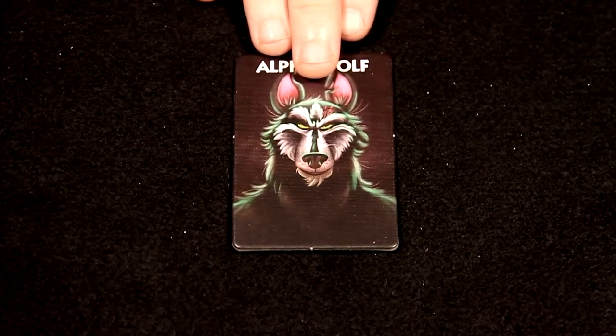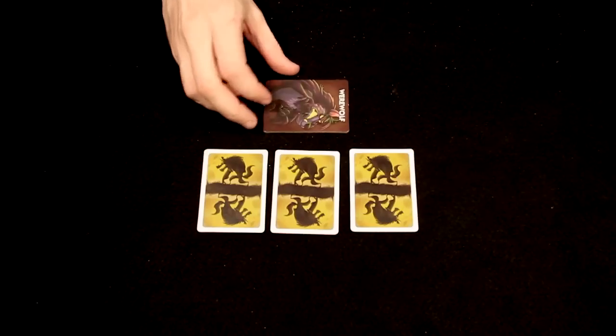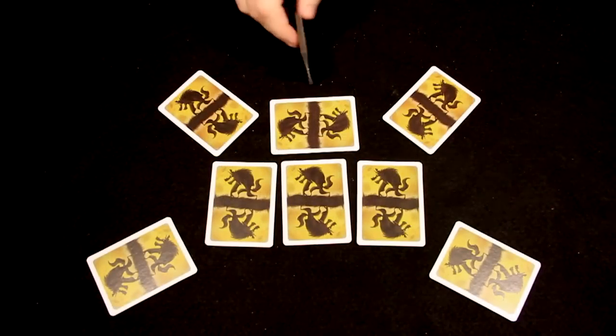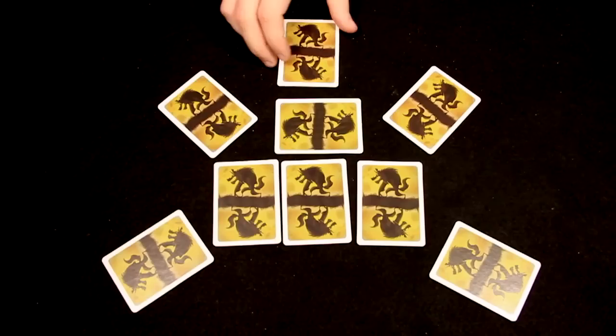The Alpha Wolf requires extra setup. In addition to the 3 unclaimed roles in the center, add an extra werewolf card perpendicular to them. After the werewolf phase, the Alpha Wolf wakes a second time and switches the unclaimed werewolf card with another player's card.